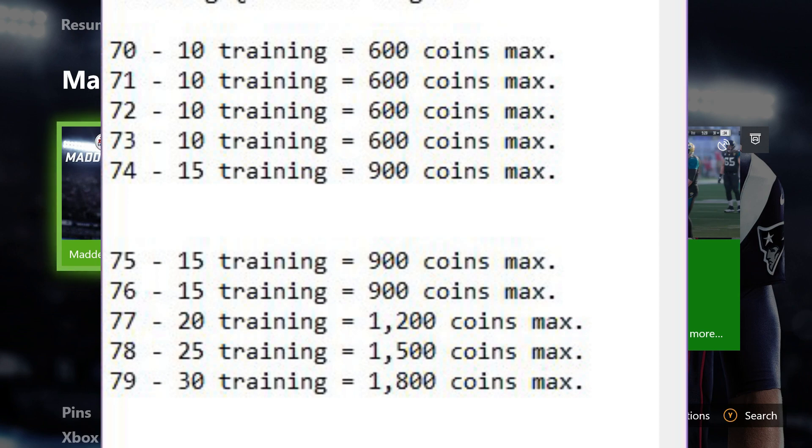What I mean by that is you want to go ahead and get the unit price of the training points — that's going to be how you figure out what's the best. So for example, at the moment, the best ratio is for every one training point you get, you spend 60 coins. So 10 training points would be 600 coins. That is the ratio we want — for every training point you get, you spend 60 coins — and that's what we're trying to figure out with all of this.